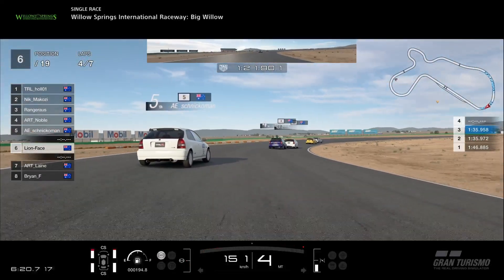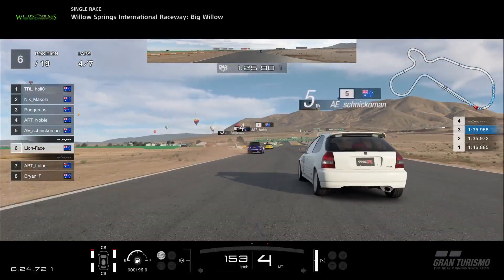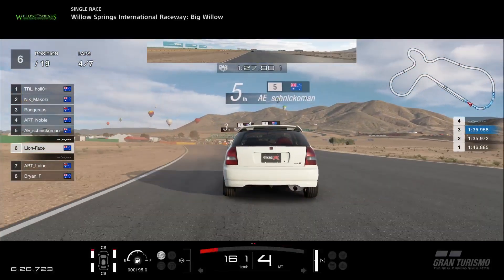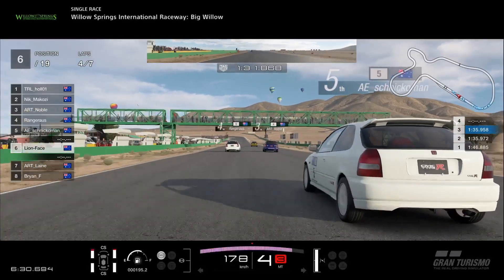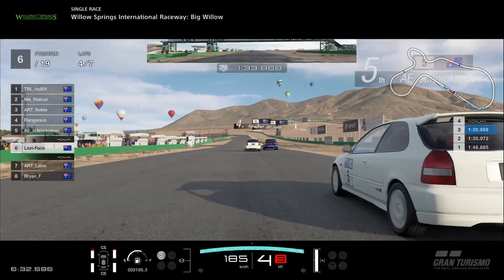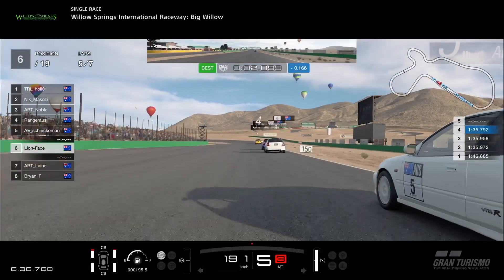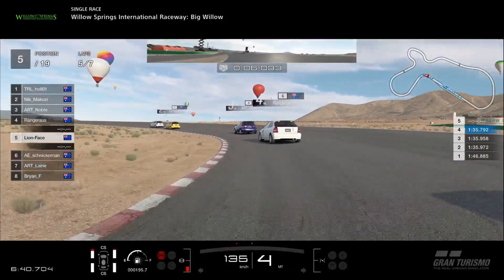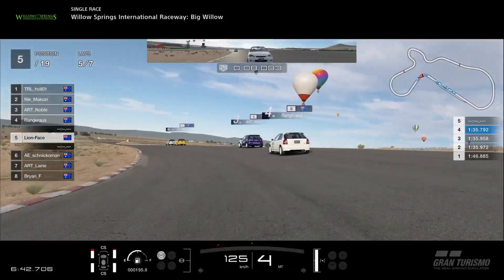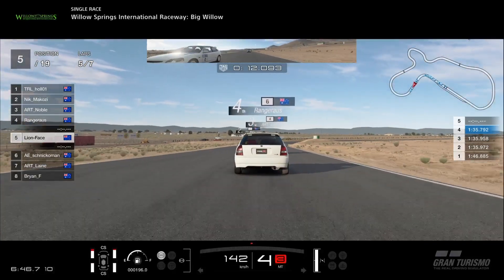If I can get a good run through the last corner I could attack him onto the straight and down to turn one — and that's exactly what happens. He runs a little bit wide, I hit the apex nicely. Already on full power from before the apex of that corner gave me good exit speed. This time I was attacking Schnick into turn one. I did this a few laps ago but this time I'm a lot closer, pretty much up beside him. I dive down to the apex and pull it up in time.